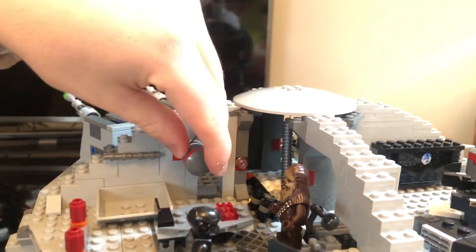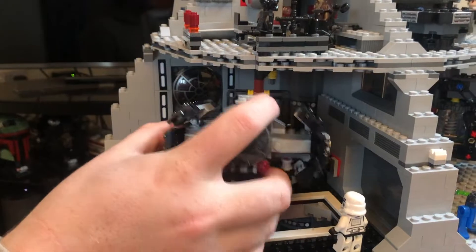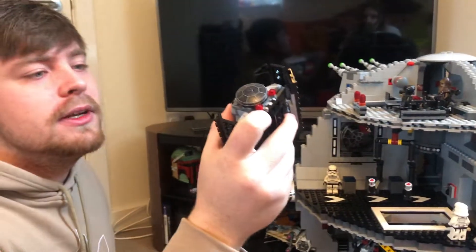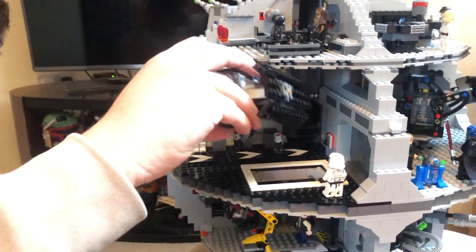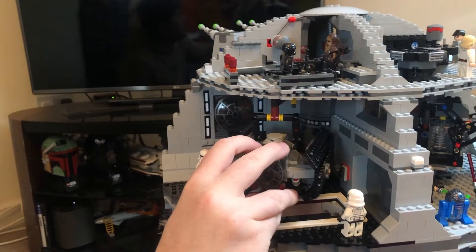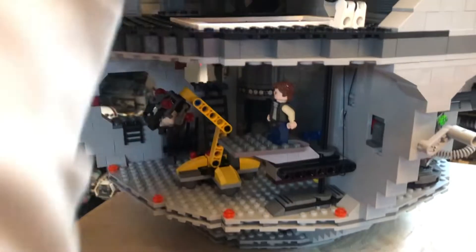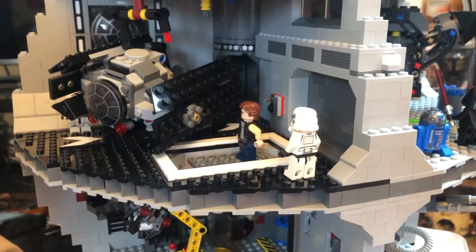The elevator goes through the whole center of the Death Star, which is awesome. Then there's Darth Vader's TIE fighter — it's very similar to the one you get in Darth Vader's Castle. What I love about this one is you've actually got a place to store it, whereas in Darth Vader's Castle you can just put it on the floor. There's also a cool little loading elevator that goes up so it's like you're loading the ship.